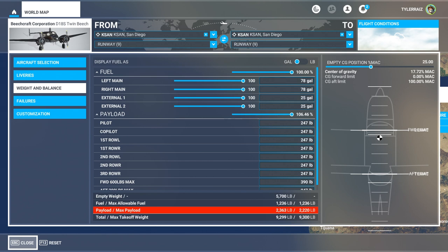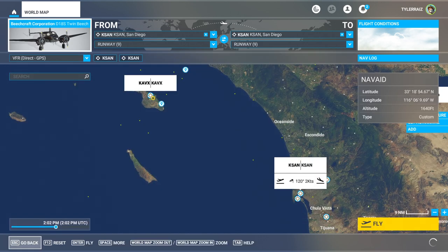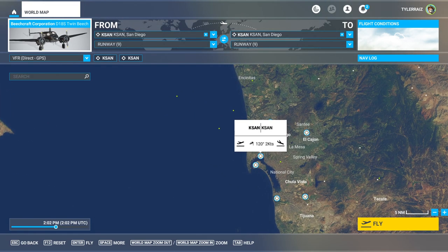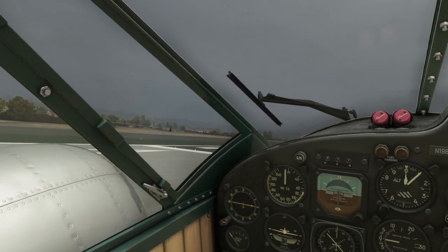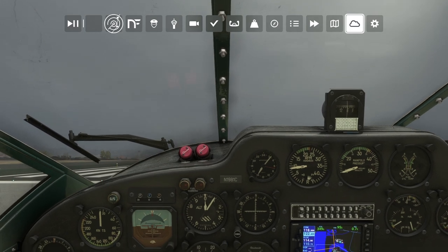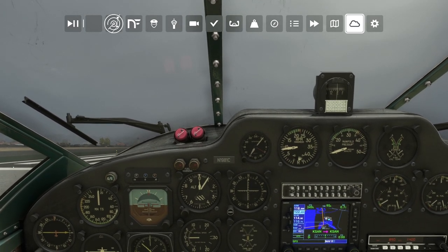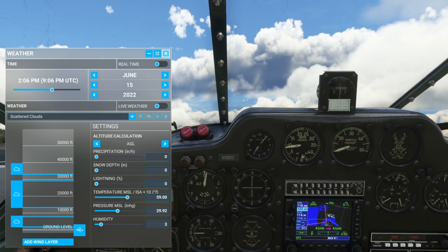One downside is that you can't fill the payload bay with extra fuel like they would have on the Lockheed Electra that Amelia Earhart flew, or for record-setting flights with the Boeing 247 — you can't pull that trick here. We've got some new airports from the world update, but I'll just look at San Diego for now. The weather is a little different than expected so I want better visibility to see the scenery.